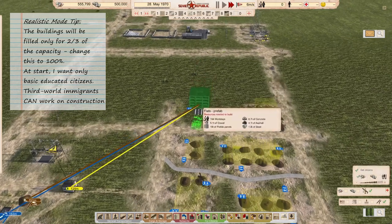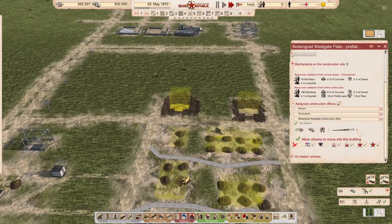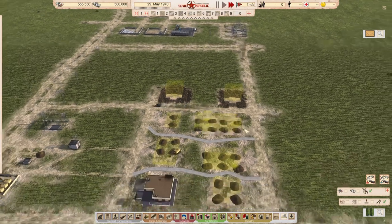Mind you that when you place a building it will only fill up two-thirds of its occupants. You can adjust this with the slider and put it to 100%.